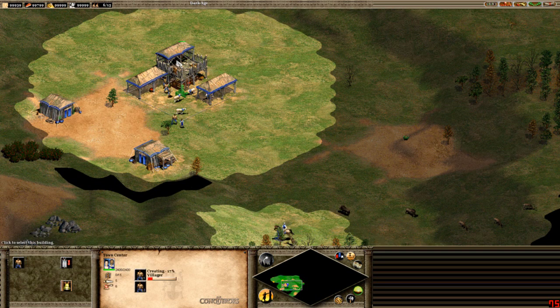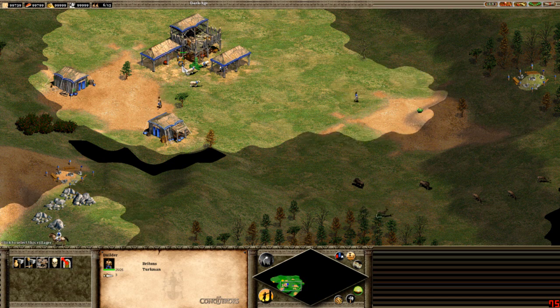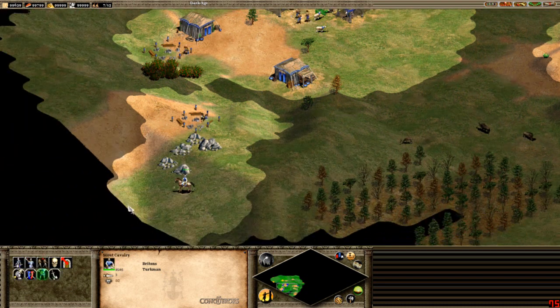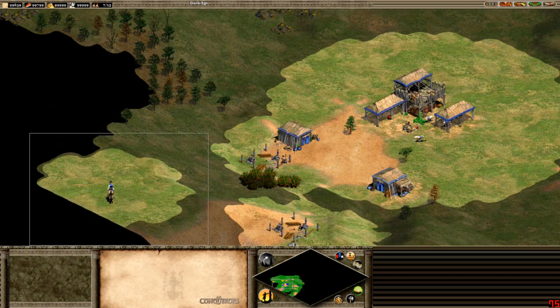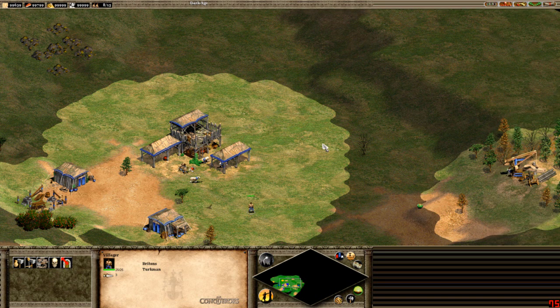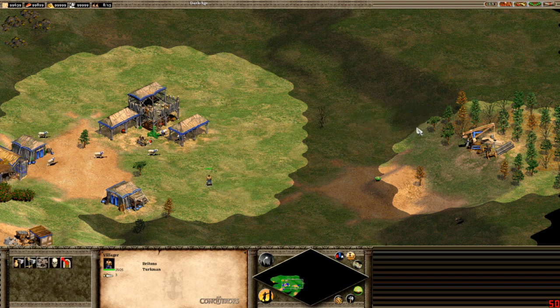Building hotkeys: BZ for lumber camp, BG for mining/gold camp, BI for mill, and BF for farm once you've got that mill up. You can also queue farms, which is really useful in the late game when all your farms start to run out. BB is barracks — some people remap that to palisade so they can wall off really quickly when they see militia coming. It's really about finding hotkeys that suit you.